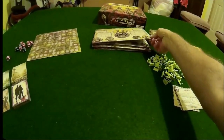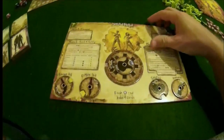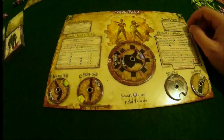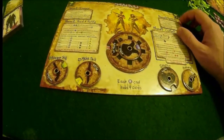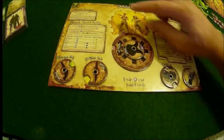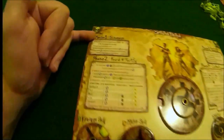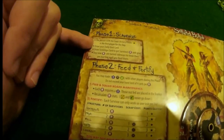One of the first interesting things about the game is every player in this 1-4 player game has a squad board in front of them that gives a quick overview of what their squad is. In the game, squads can be anywhere from one to four survivors, and one player will control a complete squad. The squad board lists all four phases of the game, serving as a reference while you play. It tells you what you need to do in phase one - who to start with and to draw your daily goal card.